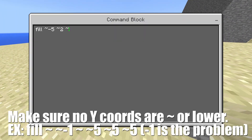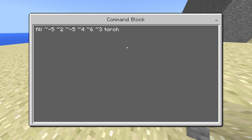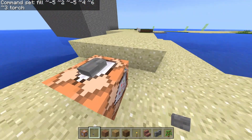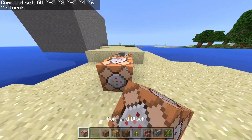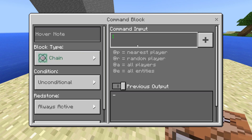Make sure it is not touching the command block. I'm just putting random numbers here — 4, 3, and torch. Alright, and the next one is going to be Repeat, Chain, Always Active, Execute.